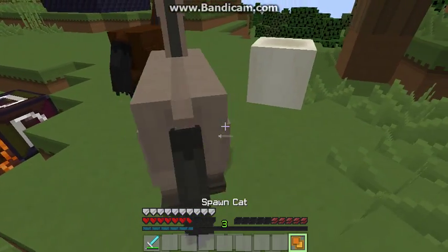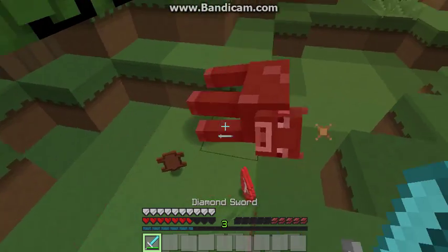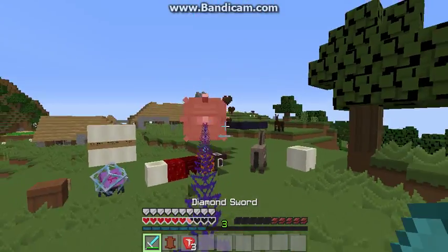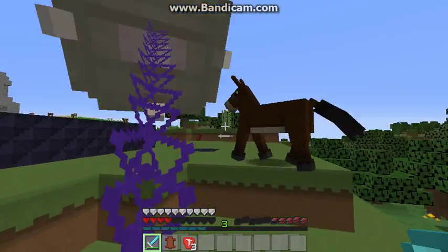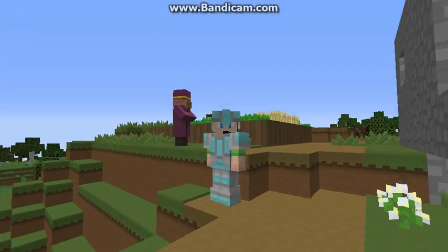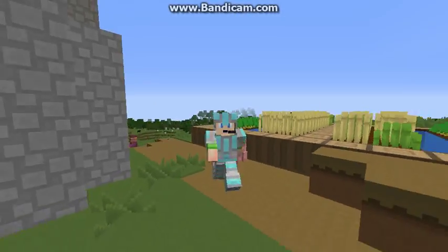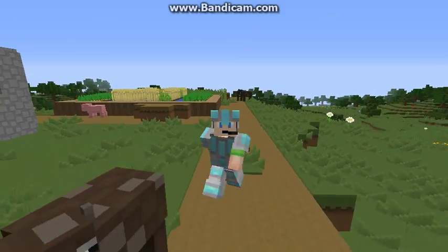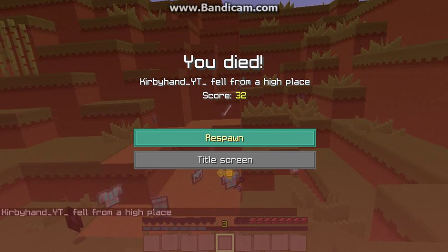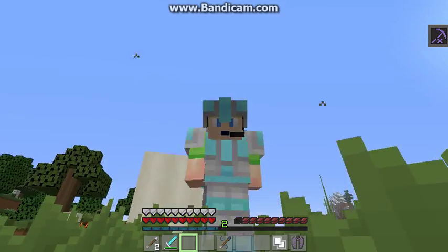We also have the mule, donkey, and cat spawn eggs. Then there's the elder guardian — these guys are huge and were implemented in the 1.8 update. That's pretty much it for the 1.10 update. I can tell this update is going to be a lot of fun. Thanks for watching — if you liked the video, give it a like!